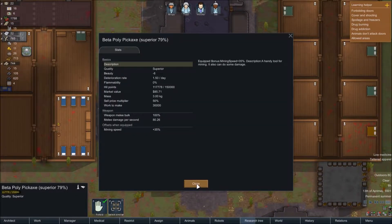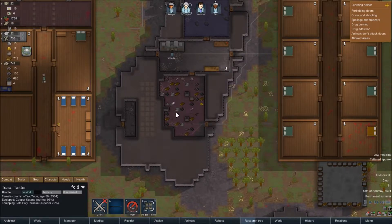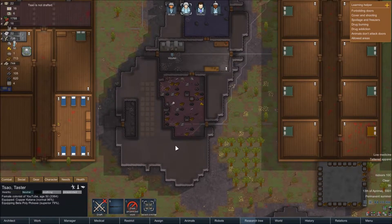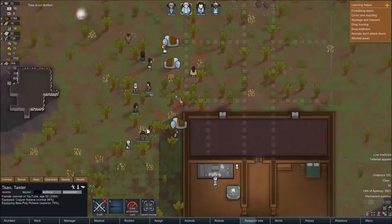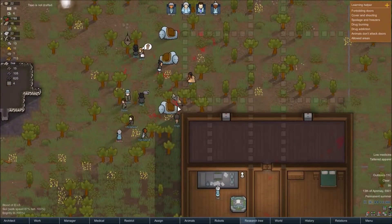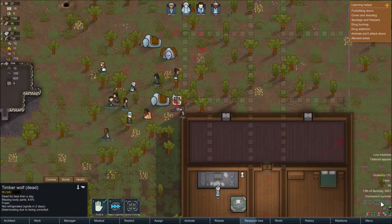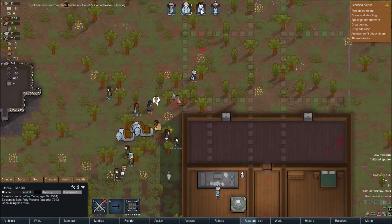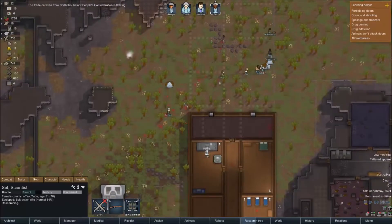A poly pickaxe — how good is that? Wow, 80.26 damage. You're using that, mate, because your katana is not that much damage. What has happened over here? Oh, they killed the wolf — okay. That's none of my worry really. At least it's gone.